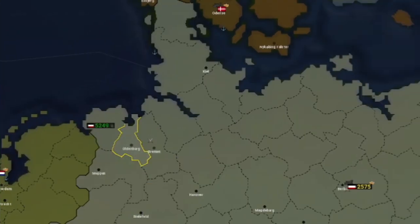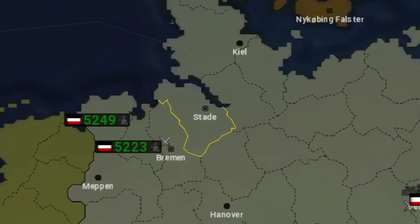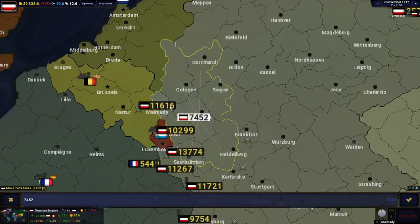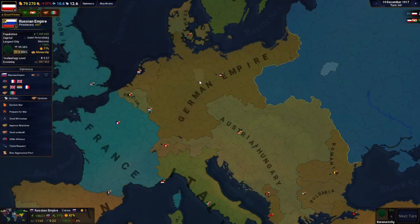I also started rounding up a bunch of troops in the Hannover-Holstein area, because I was planning to do a major naval invasion of the United Kingdom to try and knock them out of the war. I had a bunch of troops rounded up at the border because I was planning to go through the Schlieffen Plan, just like Germany in our timeline. And then finally, it happened — France declared war. The First World War has begun.